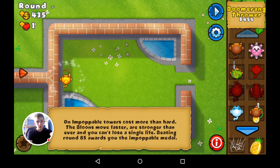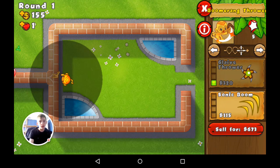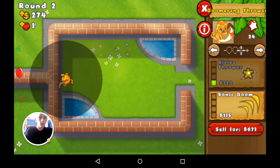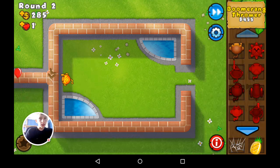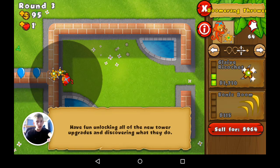I'm going to start by placing a boomerang monkey here and get multi-target — always the first thing I do. Then I'm going to get another boomerang thrower after this round or the next. As you can see, there are now two boomerang throwers each throwing two boomerangs at once.